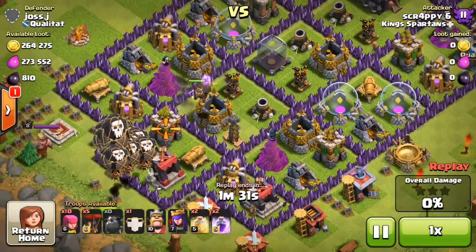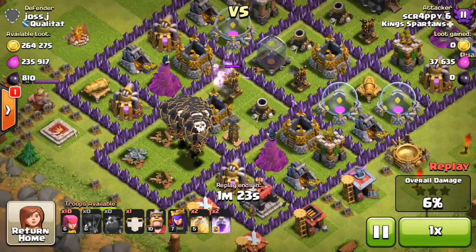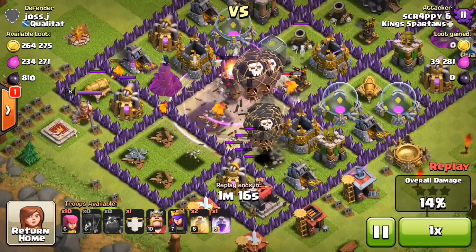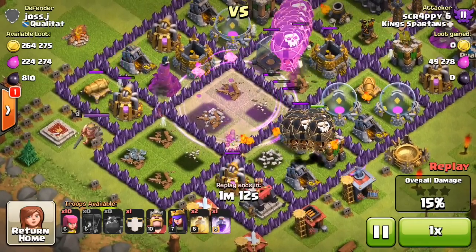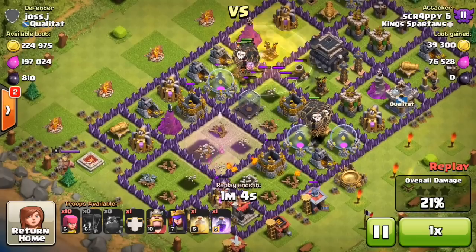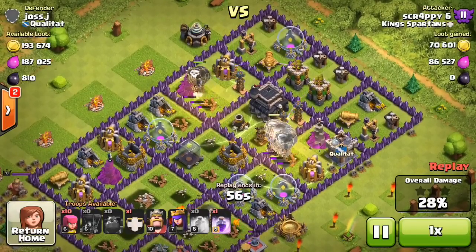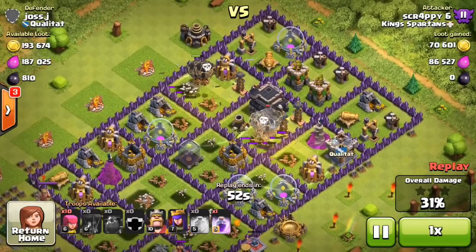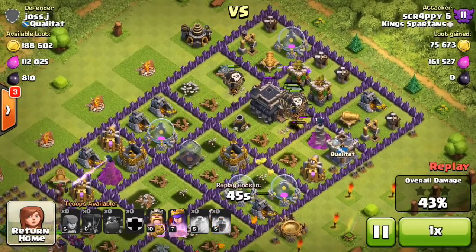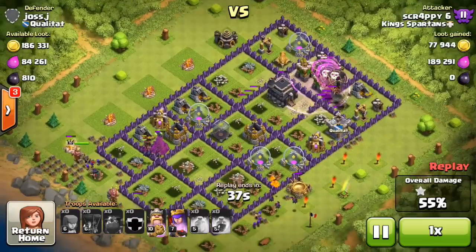The clan push started yesterday morning so most people are just starting out. Scrappy is using two lava hounds along with balloonion - he's not even using minions, which is very risky but very good. The second lava hound is down and the balloons are still going. He still has a heal spell and a rage - the heal spell is down protecting that group of balloons. The queen and king are dropped, facing off against the enemy king.